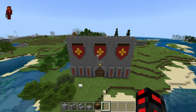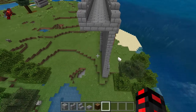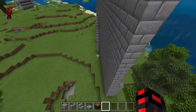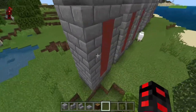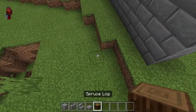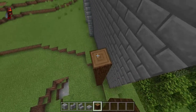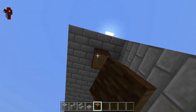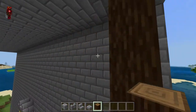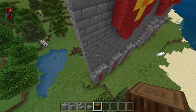Now that the front is done, it is time to move on to the back side. What you want to do is add support beams in order to hold up the bridge above. Wherever you have these things, place down a spruce log and tower all the way up until it hits the bridge. This is to hold up the bridge — although in Minecraft you don't need supports, it'll look better.